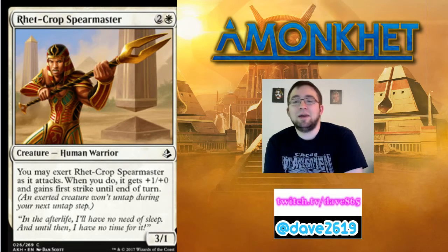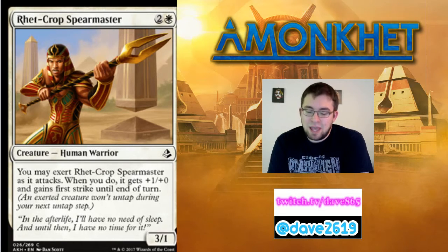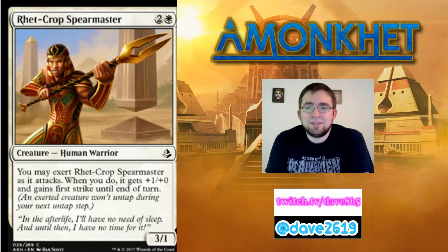Rhett Crop Spearmaster — two generic mana and a white for a 3/1 common human warrior. You may exert Rhett Crop Spearmaster as it attacks. When you do, it gets +1/+0 and gains first strike until end of turn. It's pretty vulnerable to minus-one counters with only one toughness, but this is the card your red-white aggro decks want. It attacks and either does four damage or kills something of theirs — unless they have a high-toughness blocker. In your aggressive decks, yes; in your durdle decks that aren't turning sideways every turn, not so much. It has its uses in limited environments but I think that's where it stays.